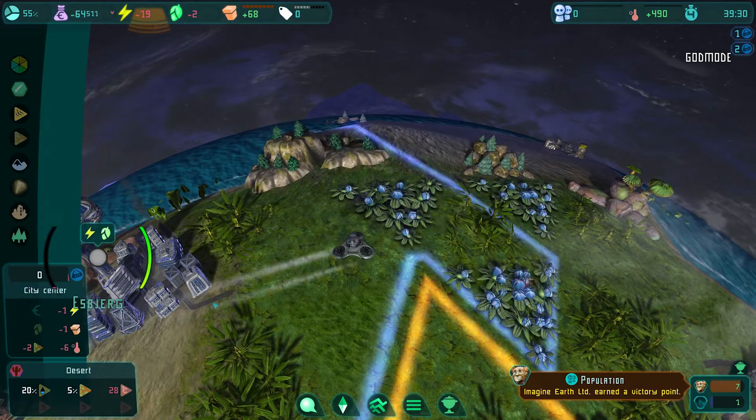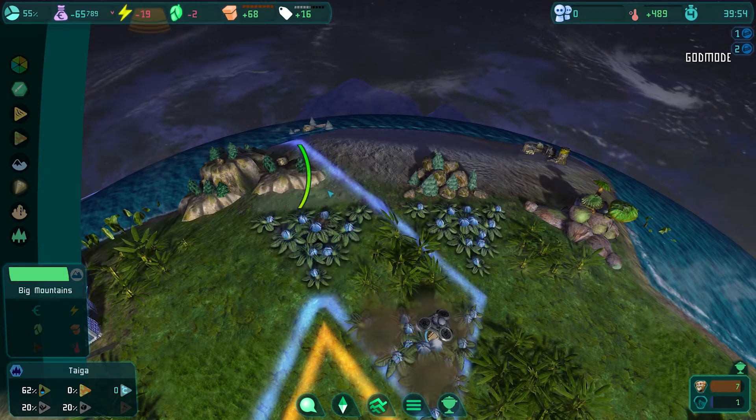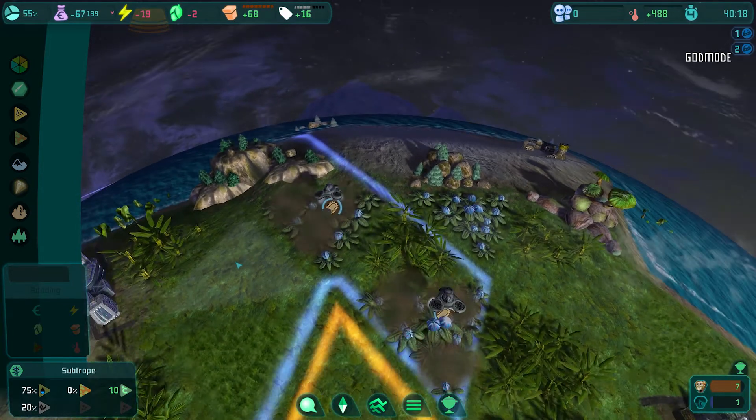Nitro pumpkins are a new rare resource plant used to produce fertilizer and explosives, for example. Because it enriches nitrogen, it can be found in mire and cold but fertile biomes on every planet.